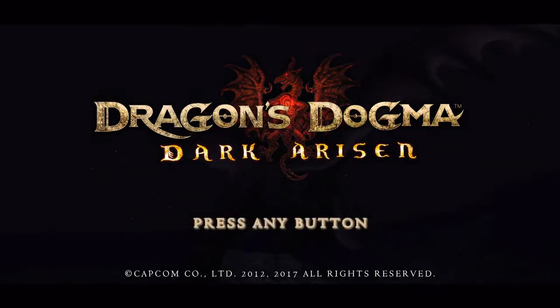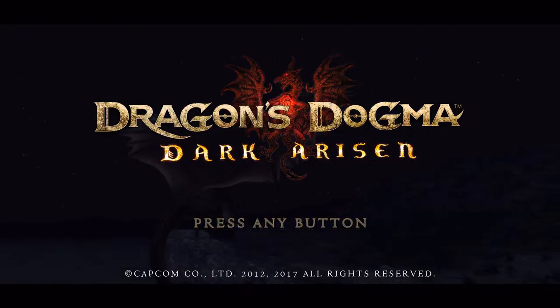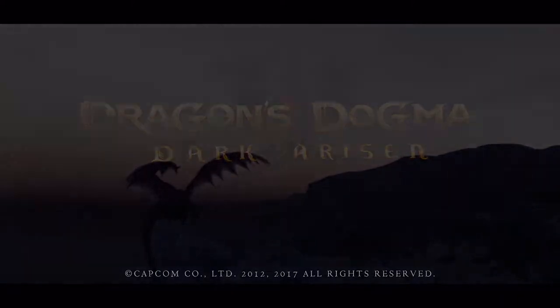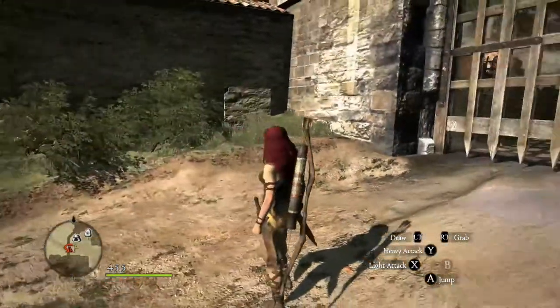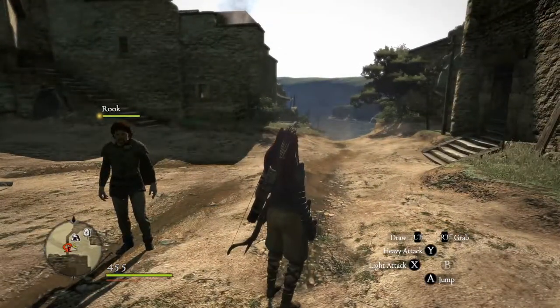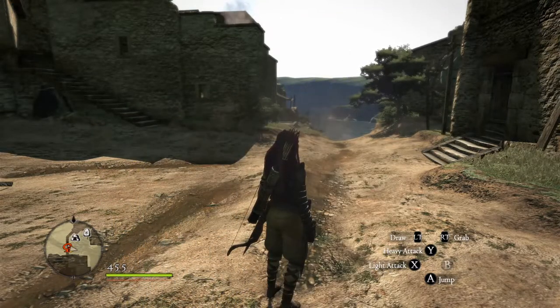What's up everybody? Welcome back to Butter's House, where we are continuing our Let's Play series of Dragon's Dogma: Dark Arisen. This is Episode 3. Let's get into it. Before leaving, visit the store to make sure you have ample supplies. Alright everybody, so let's have a little recap. In last episode, we did some exploring of Cassidus and some simple questing in the beginning of it.